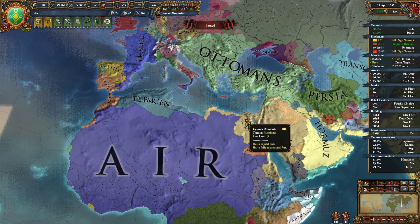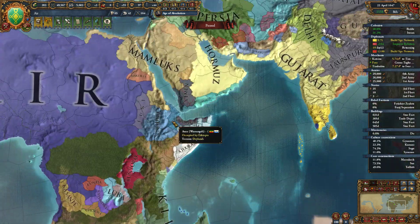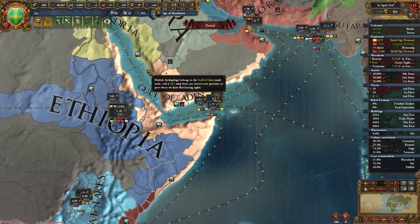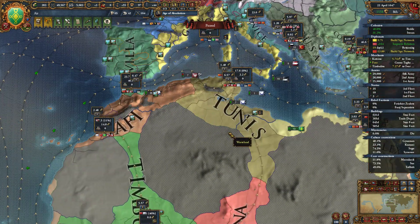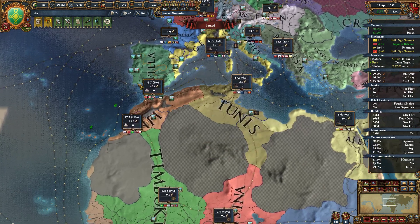What I'm trying to say is that even if we work to get control over the Gulf of Aden right now, that effort's not going to be wasted when we get control over Alexandria and Tunis. Either way, it'll help guarantee that we can flow trade the right way, which in the long term will be Seville.